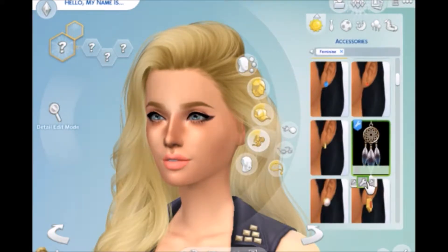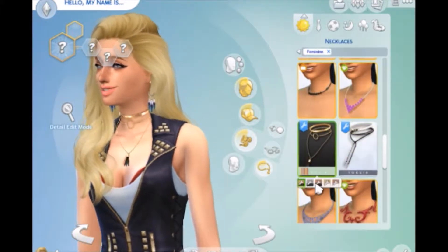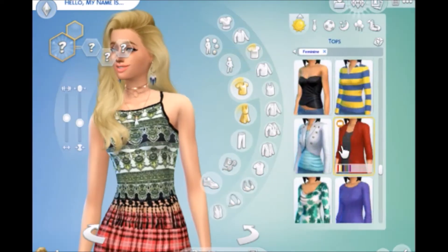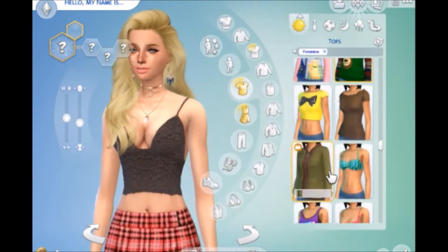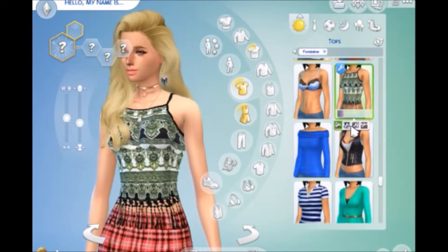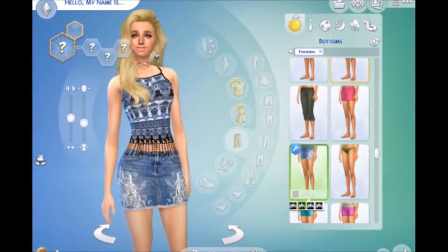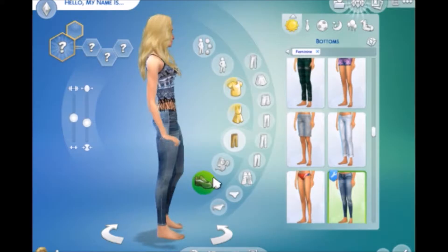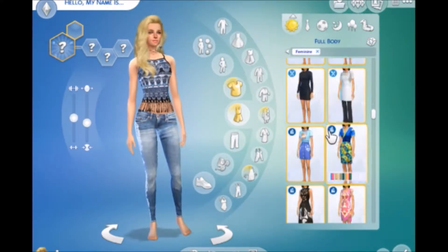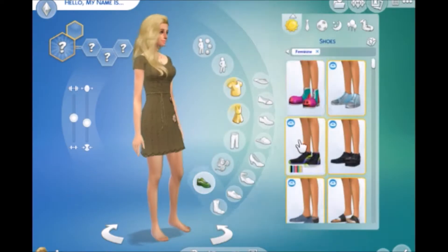I know that the City Living expansion pack came with a lot of kind of bohemian stuff, but I really wanted to use custom content because it's very unique and you don't see that every day. There's a top I don't use even though it's custom content because it just didn't match what I was trying to explore. I got a lot of stuff I was wanting to use that I didn't end up using, but you can see it in the video — I just don't use it in the final product. There are screenshots at the end.